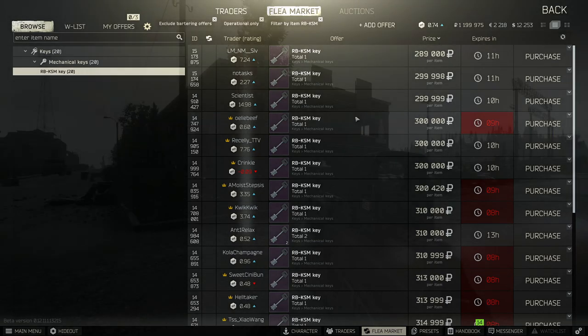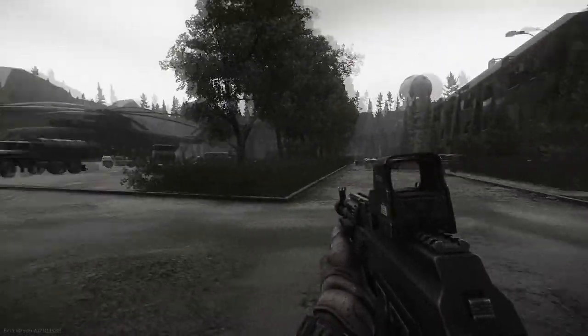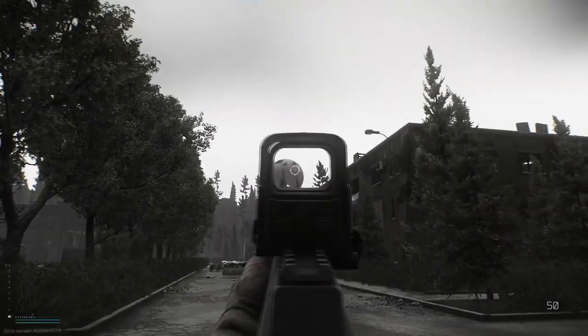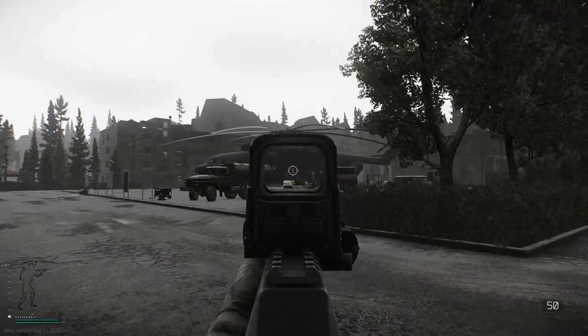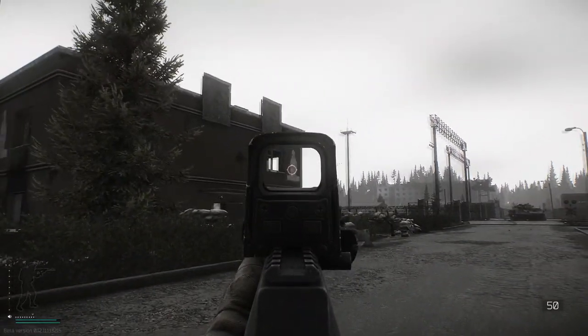Let's jump into Reserve and get this one done. Here we are on the map Reserve on a gloomy morning. As a couple of nice references, we have the dome up there and the helicopter in the centre there. This is the building we need to go into — the med building or white bishop.